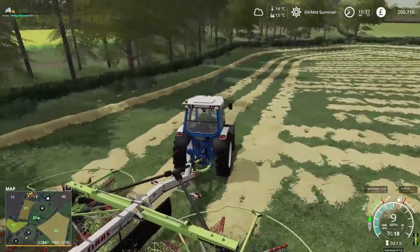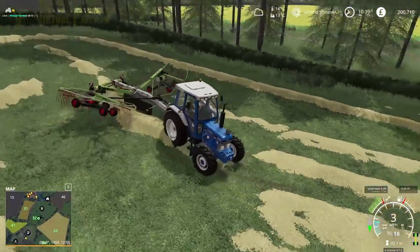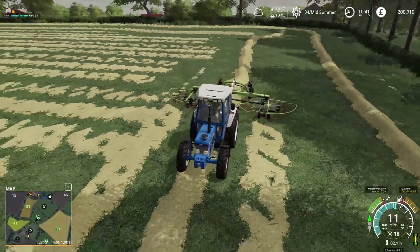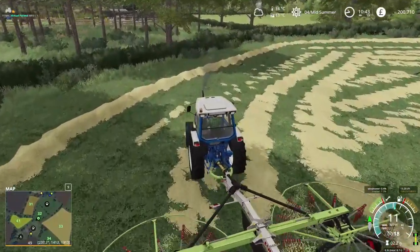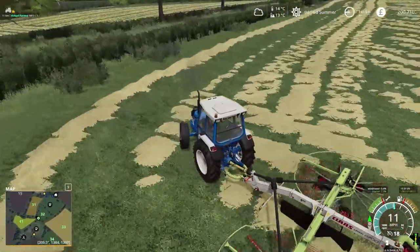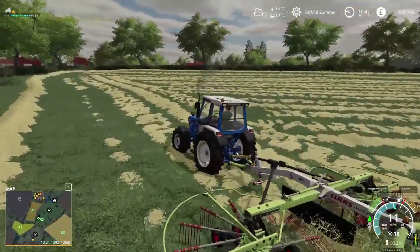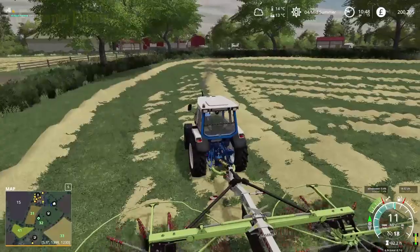The tractor moves quite fast. Let's get a good line on this - there we go, and down. That's much better. We're getting the headlands done and there seems to be a pretty good amount of hay we're going to get off this field. This field is the one that hadn't previously been cut, so it had more grass on it and had grown up higher. Our other two fields seem to have produced a nice amount of grass as well, so not too bad at all.